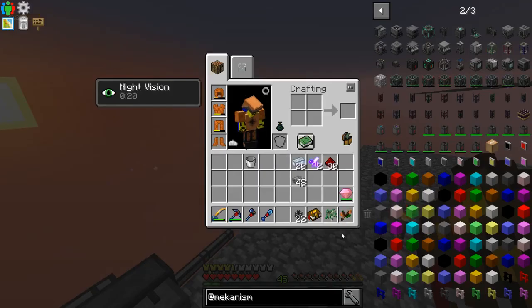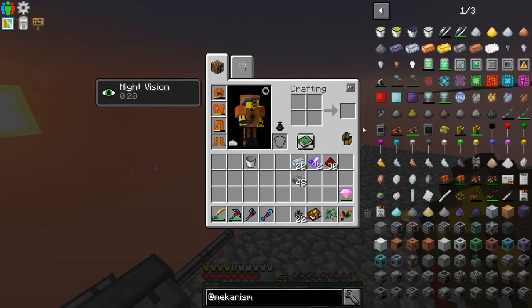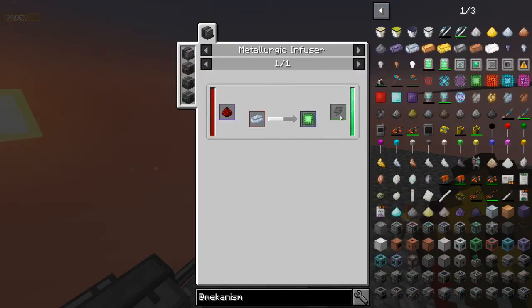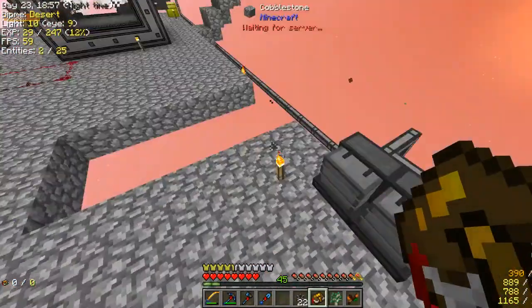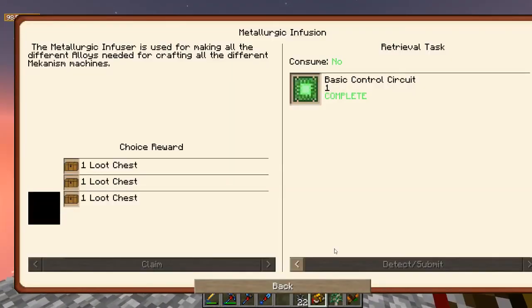We also need a basic control circuit, which is made from redstone and osmium — stuff we already have. So I'll put my redstone in there, put some osmium, and actually I'll just do all of it. And I'll get basic control circuits very slowly and with a lot of noise. Beautiful. I'll let that run its course and it can finish doing what it does best.